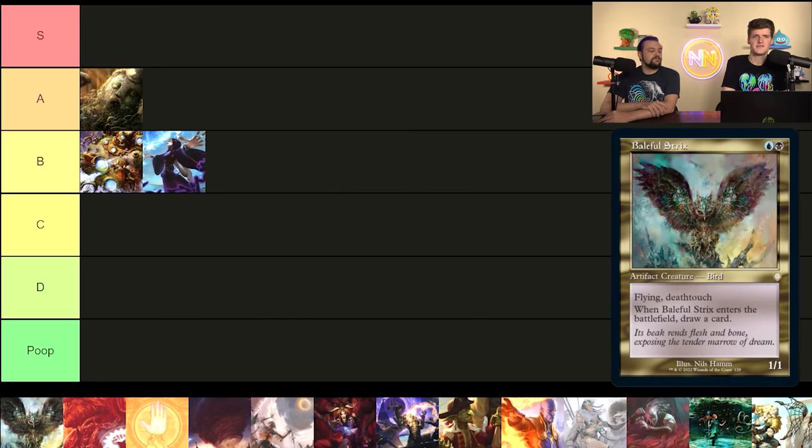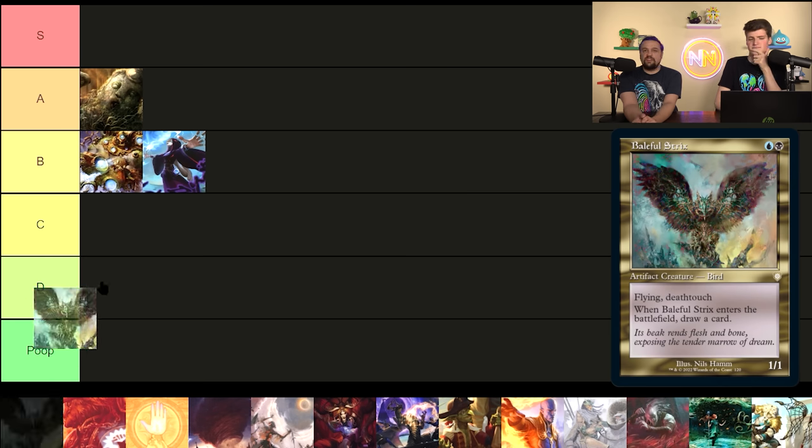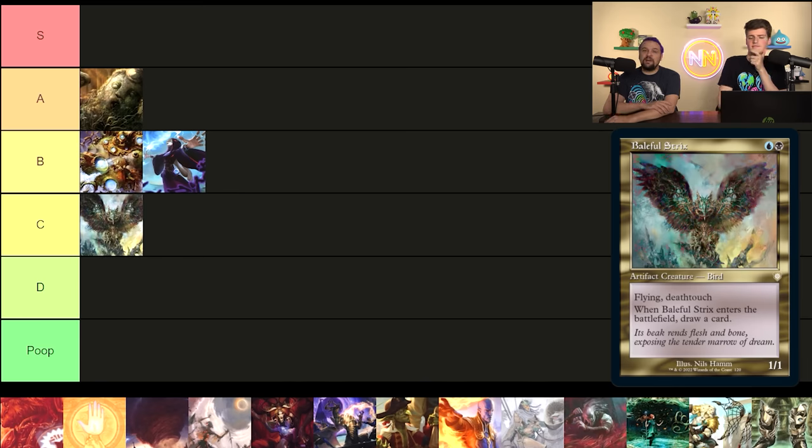Baleful Strix surprised me making this list — it's a 1/1 for two with Deathtouch that draws you a card. A lot of multicolor cards make the list because EDHREC percentages are based on decks that can include them, so blue-black cards are more likely to make blue-black decks. I'm not always interested in this; it's kind of middle-of-the-road, passable, and I'll put it in decks where I have synergies with it. That said, not that many decks synergize with a 1/1 Deathtouch flyer — this one's a C.